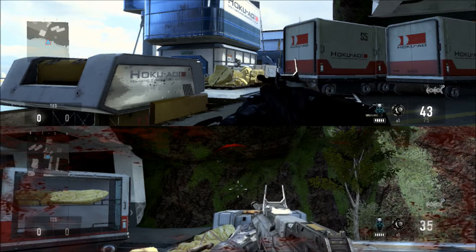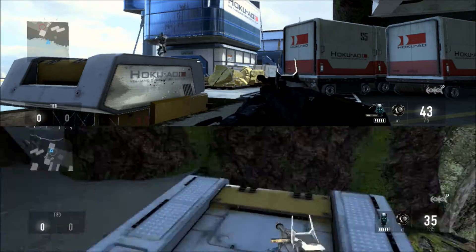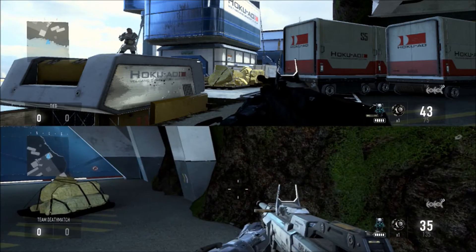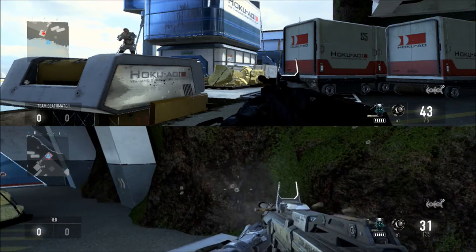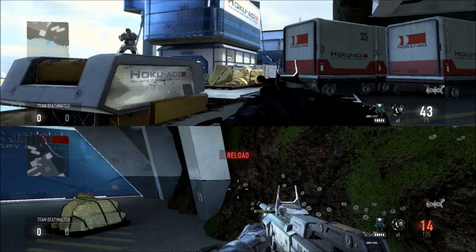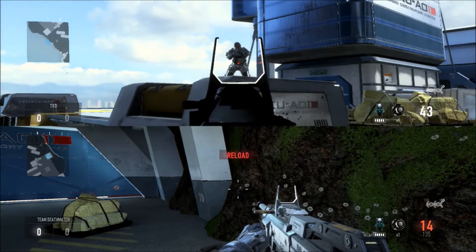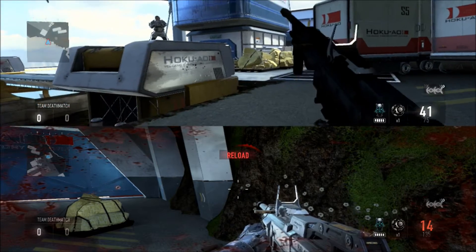Even though we still shoot the enemy, they still can't feel it. So I'm pretty sure this is a pretty interesting glitch. Watch — when he's trying to shoot me, I still won't die. This is actually a pretty good glitch when you're playing on Recovery. I hope you guys like this, and please subscribe to my channel for more glitches, gameplay, and walkthroughs of Advanced Warfare. Thank you.